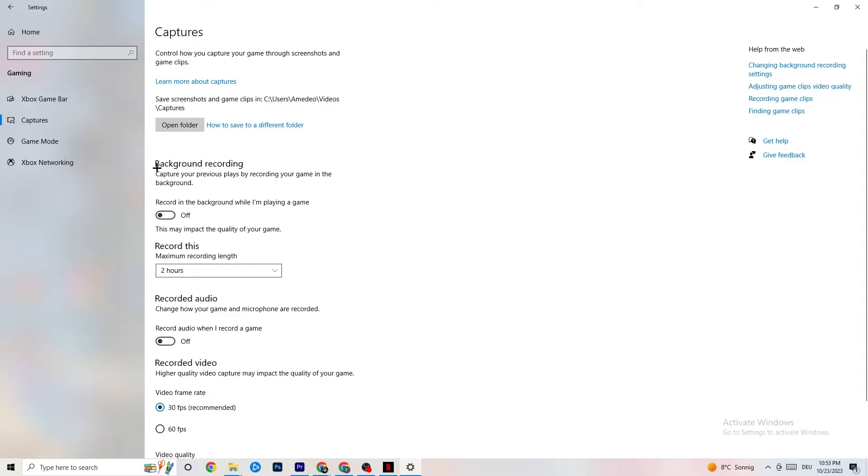Click on Captures and go to Background Recording. Find 'Record in the background while I'm playing a game' and turn this off. Recording in the background will drain a lot of performance, especially on low-end PCs. Same goes for audio recording — turn that off too. If you want to record something, use OBS or another dedicated application instead.